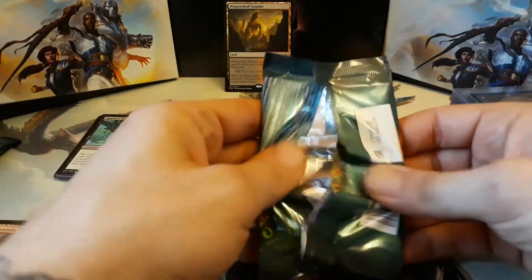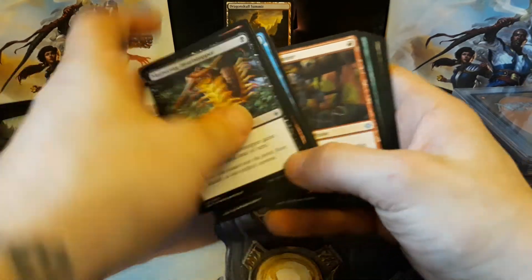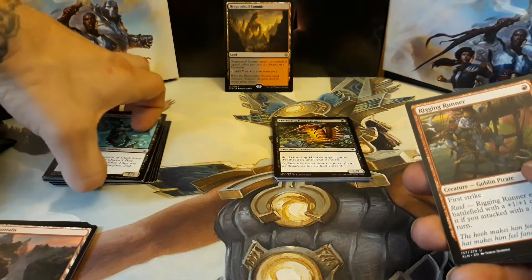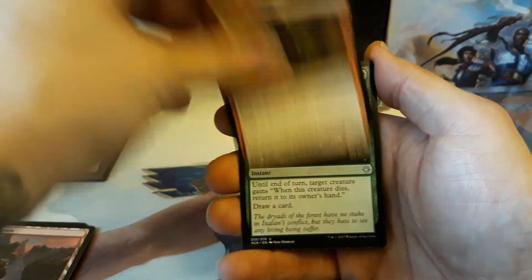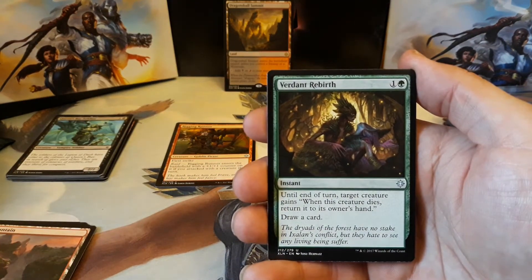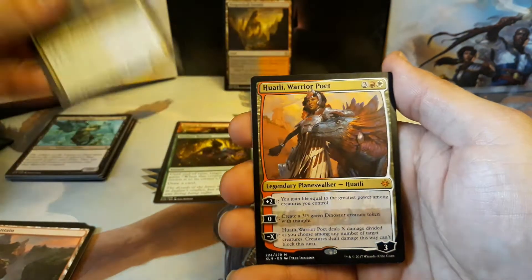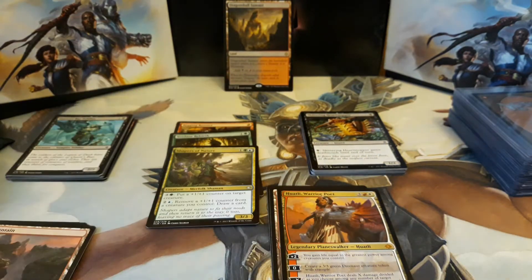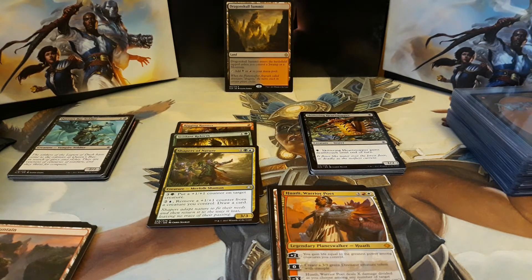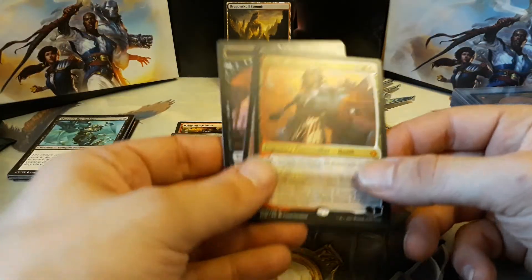Now let's crack open Hank's pack and see what he gets. No matter what, Hank is going to get this whole pack of cards — even if he doesn't get the win, he gets all the cards. We have a Rigging Runner for our first uncommon, a Verdant Rebirth, a Shapers of Nature, and our rare — it's a Mythic! A Huatli, Warrior Poet. You got a Mythic, man. That's going to you no matter what. Let's see the value — $2.99. Oh man, you just missed the mark, but that is still really sweet.